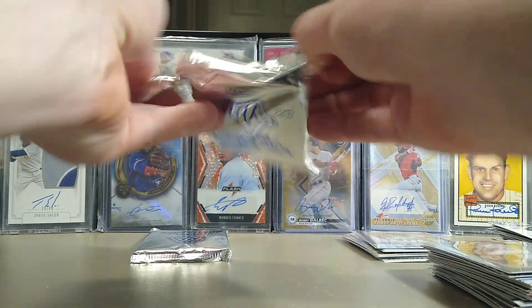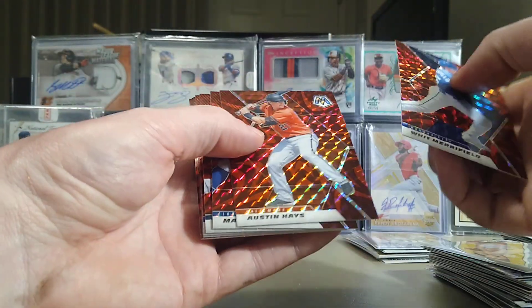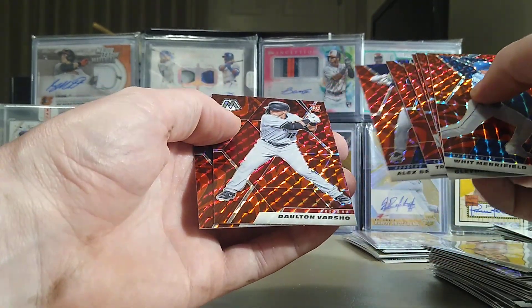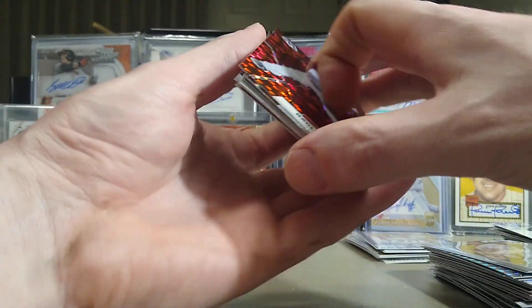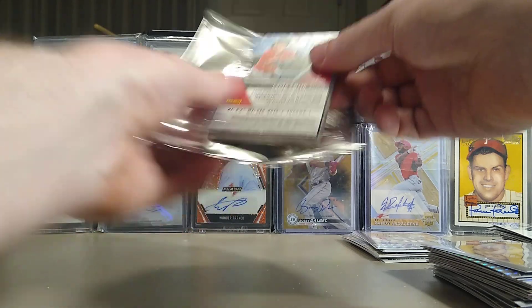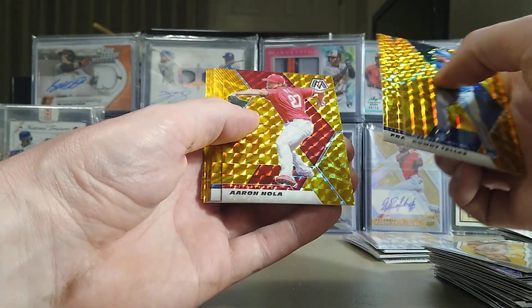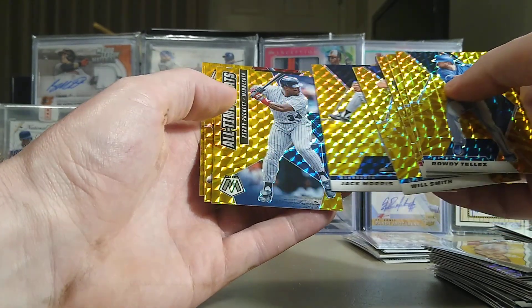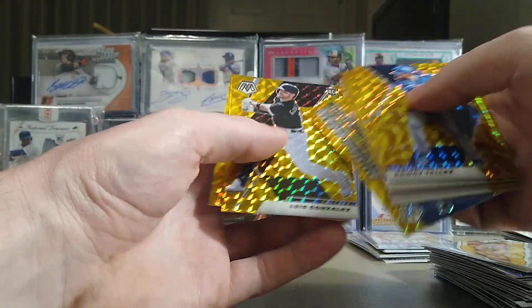Thank you guys for checking it out. Whit Merrifield, Austin Hayes — give us a good rookie in these last packs. Dalton Varshaw and Dalton Jefferies — back to back Daltons — in the red. Last Pack Magic! Rowdy, Framber Valdez, Aaron Nola, Will Smith, Jack Morris All-Time Greats, Kirby Puckett, Luis Gonzalez, and Pavin Smith.